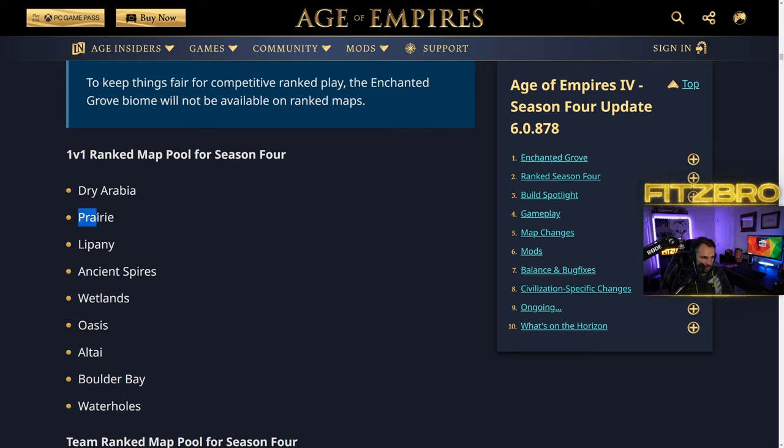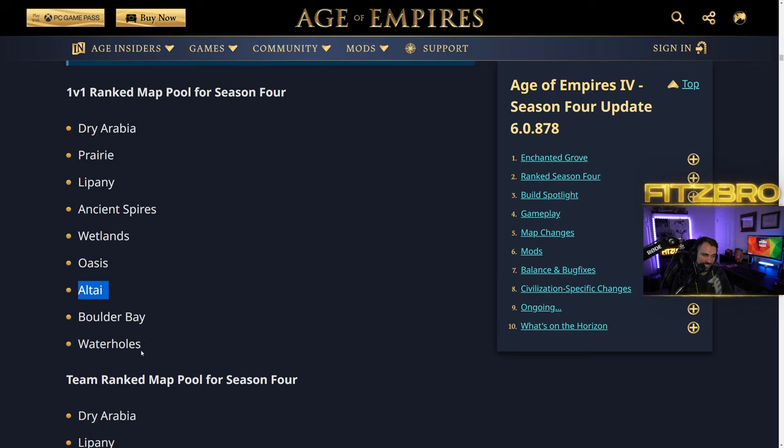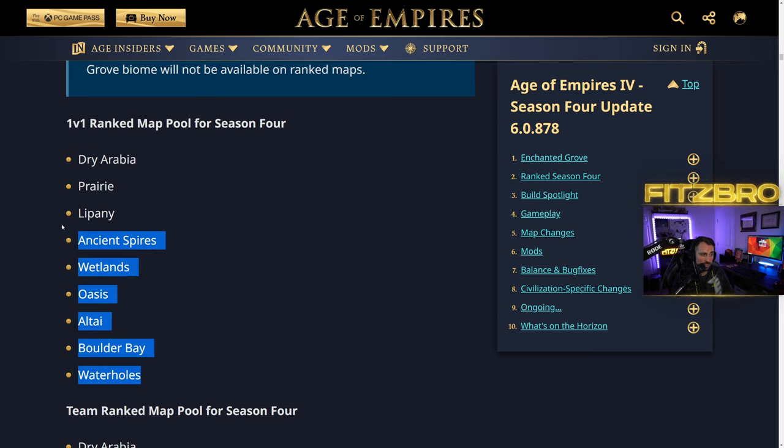The 1v1 ranked map pool for Season 4 includes: Dry Arabia, Prairie, Lipany, Ancient Spires, Wetlands, Elisa's, Altai, Border Bay, and Water Holes. If you have to choose your three bans — Border Bay isn't terrible, but Altai I'd ban. At least French Brass isn't on here. For the team ranked map pool: Dry Arabia, Lipany, Hideout, High View, Mountain Clearing, Hillendale, Mongolian Heights, Baltic, and Nagari.